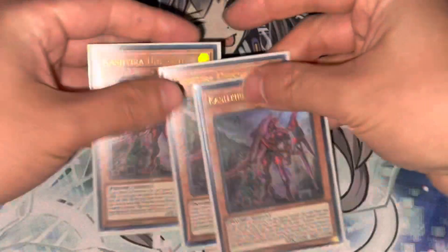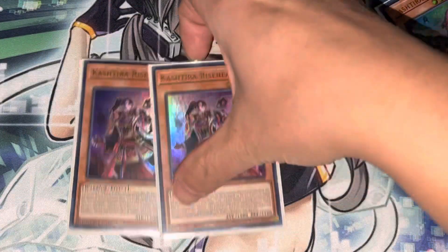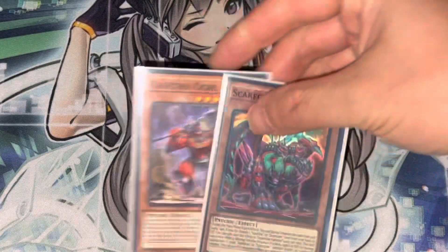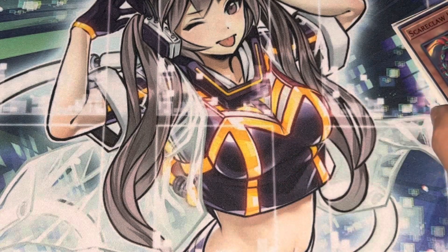Three Fenrir — no introduction needed — and three Unicorn. These are the best cards you can have in your opening hand, obviously. Two Rise, one Ogre, and one Scareclaw. Very good cards. Scareclaw is extremely MVP as well.